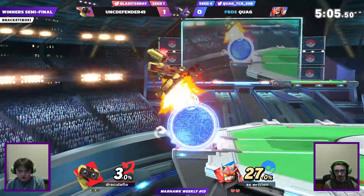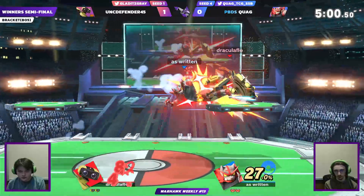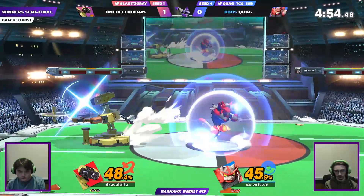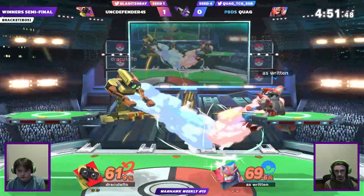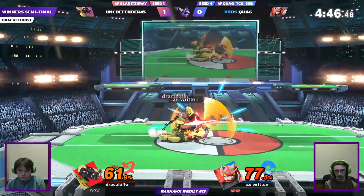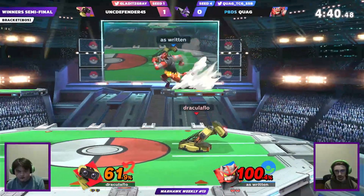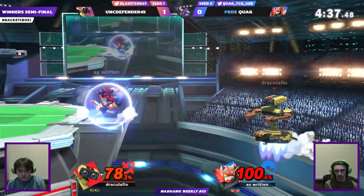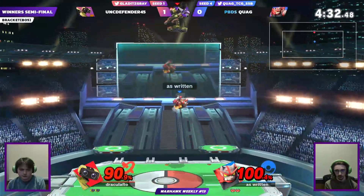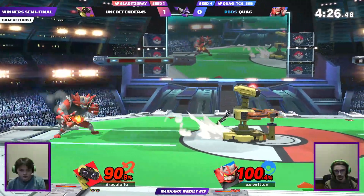That massive hitbox on that back air will even the stocks up — two stocks apiece. He messed up the zero-to-death unfortunately — that is the difference between Gray and the top players. I'm surprised that didn't go through shield; that up smash looked like it was hitting his head. It looks like Gray's basic strategy is to stay back, throw out projectiles, bait Quag into holding shield to get a grab, and then use his kill throws or Berry combo.